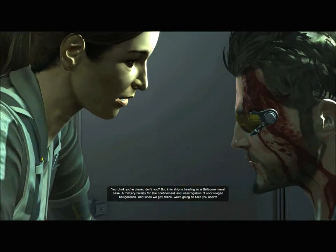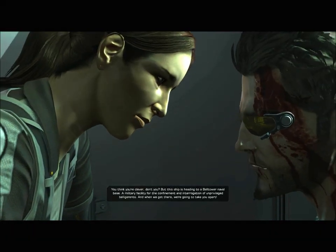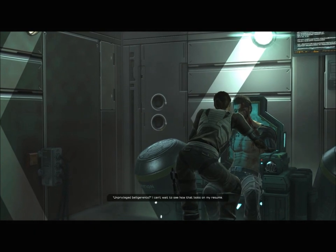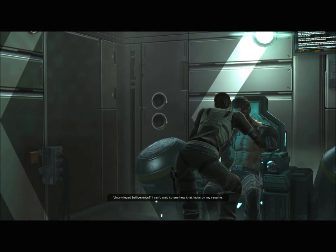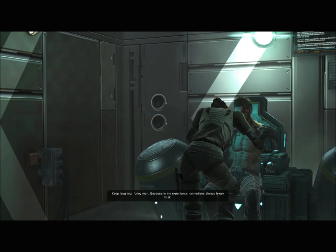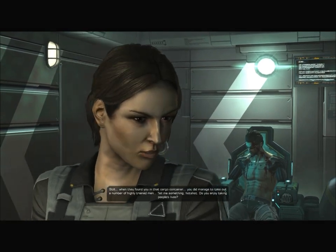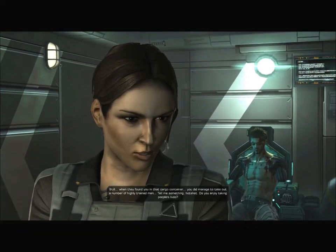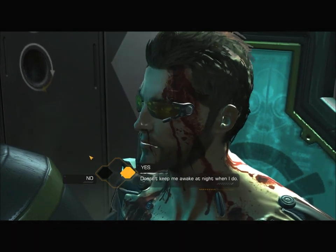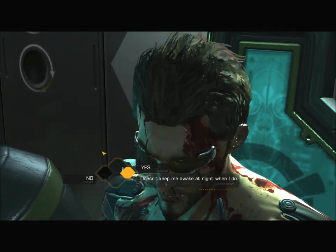It's useless to resist. This chair has a built-in EMP field generator — your AUGs are nothing but dead metal right now. No doubt they will have reset to Factory Zero. You need a limb clinic. You can't play the good cop when you've been playing the bad cop. You think you're clever, don't you? But this ship is heading to a Bell Tower naval base — a military facility for the confinement and interrogation of unprivileged belligerents. A yes or no here determines what equipment you end up with at the start. Saying yes gets you a pistol; saying no gets you a stun gun.